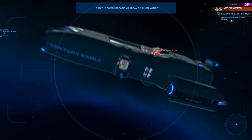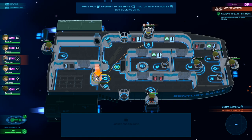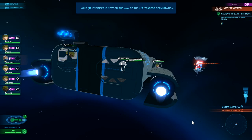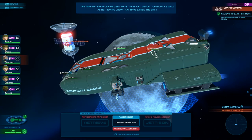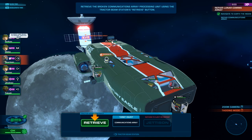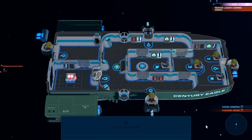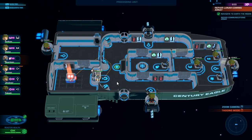Tag the communications array to align with it. Select your engineer and move him to the tractor beam station. Look at that — we're gonna pull it in. Waiting for alignment. The tractor beam can retrieve and deposit objects as well as retrieving crew that have exited the ship. Retrieve the broken communications array using the tractor beam station's retrieve button. Here it comes — sweet, look at that! Hey, that's cool.